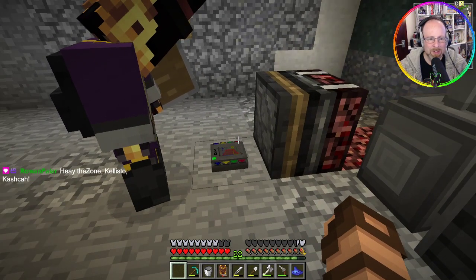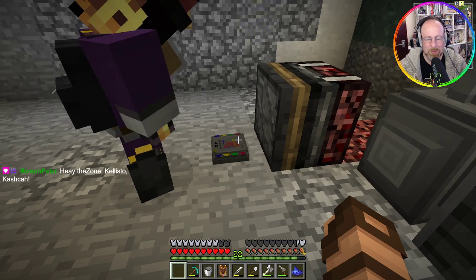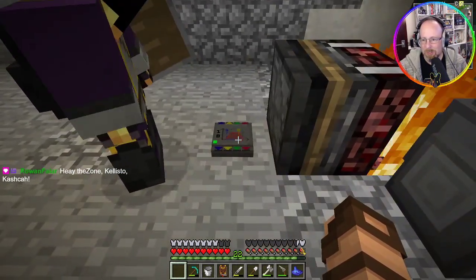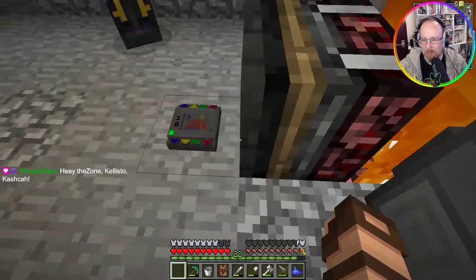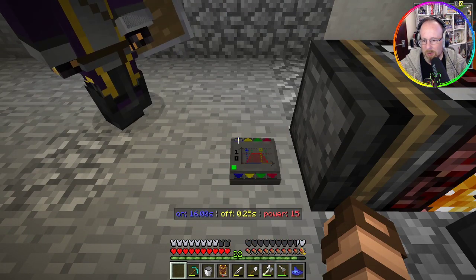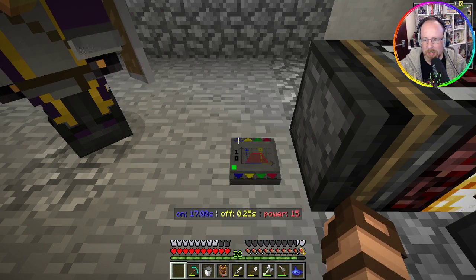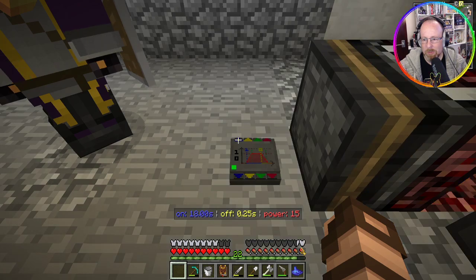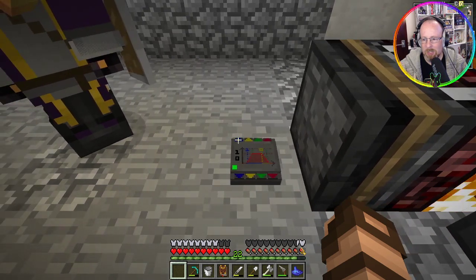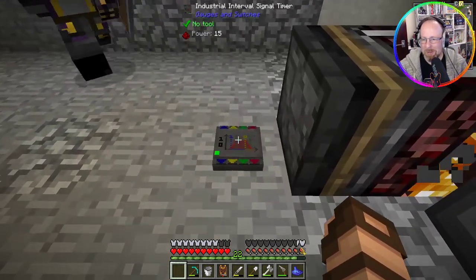So this little sucker here — I'm gonna click on one of the blue buttons. There you go, I just moved it up so you can see the little thing that pops up on the screen: 17 seconds on, off for a quarter second, and power 15. Each one of these little things changes those settings. It is absolutely fabulous — I love the little button. Zone found it.